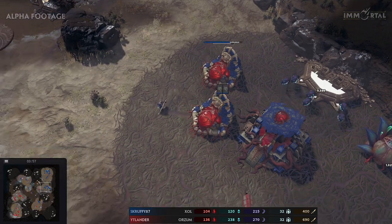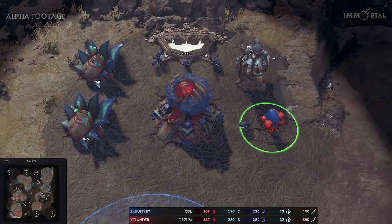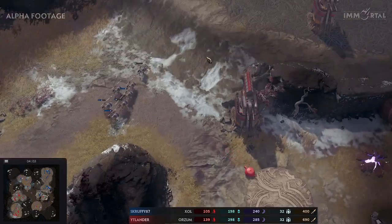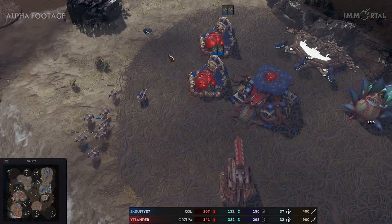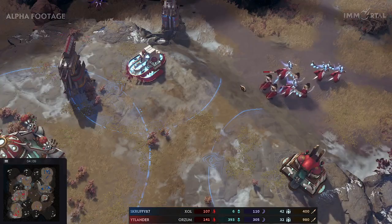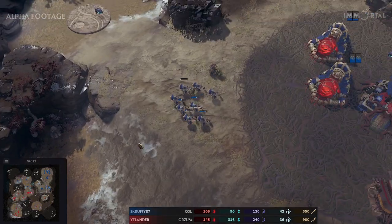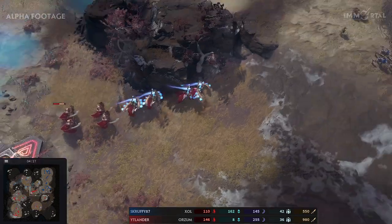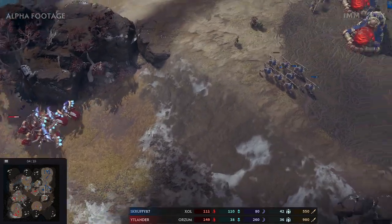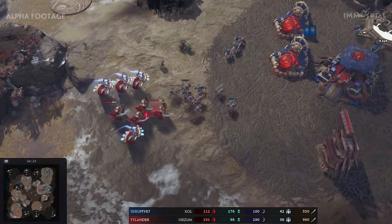Scruffy goes for resonance, along with the neural site which allows him to get the upgrades and deploying mechanics for those resonance. Once deployed, the zone control is so powerful on them it'll be very hard for Itlander to pierce through. Itlander has a small army for now — the dervish are quick and powerful, and if they can get on top of those alloy lines he'll be in a great position.